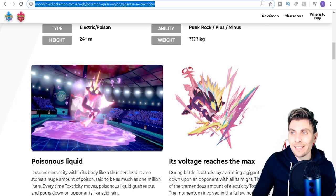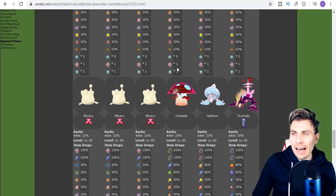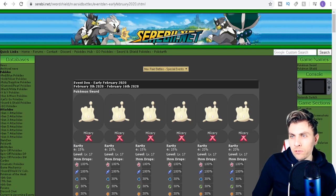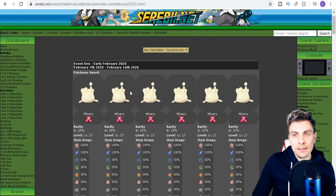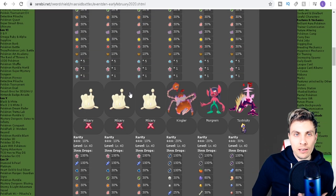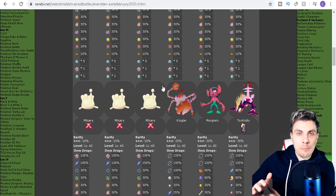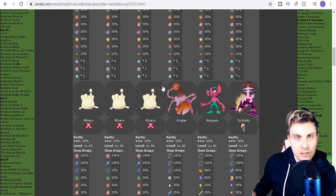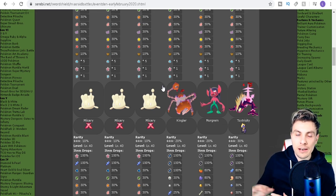We've got the Milcery event that is still running at the moment. If we hop over to Serebii.net, the Milcery event is running until the 16th of February. The other new Gigantamax Pokemon that we'll go over in a minute haven't got an end date as of yet, so as soon as I get an update on that I will let you know. The ones that were running — Lapras, Coalossal, Flapple, and Appletun — are now finished and no longer around.